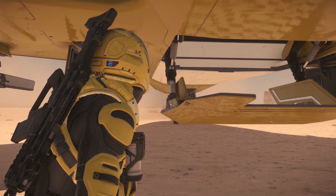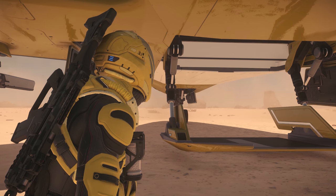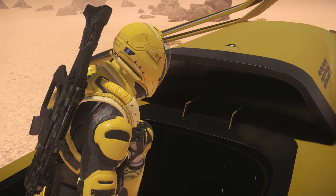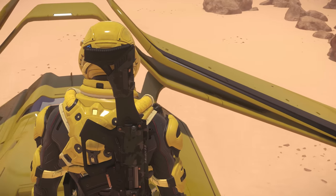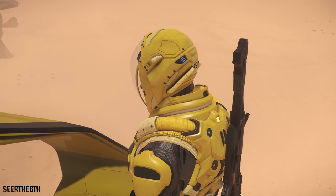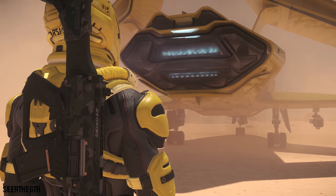Under the ship, we have the cargo bay that holds 4 SCU. And somewhere along the belly, we have the bespoke missile rack that holds 4 size 3 missiles. On the top of the ship, we have 2 Vortex Generators just in front of the engine intake. And further back, we have the unique wing-like structure that includes horizontal and vertical stabilizers, all incorporated into one sleek design. And at the back, we have the engines. With our walkaround complete, let's take a look at the inside of the ship.